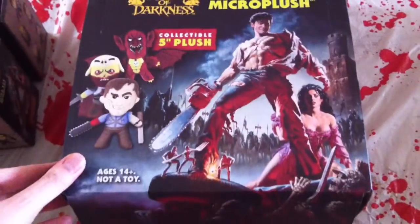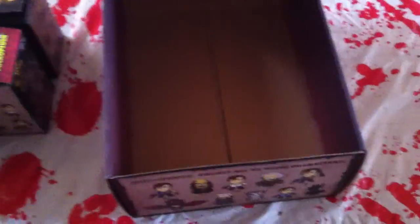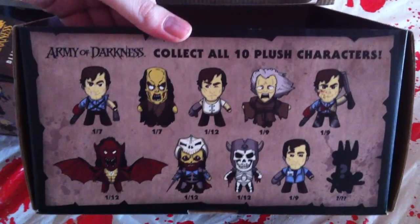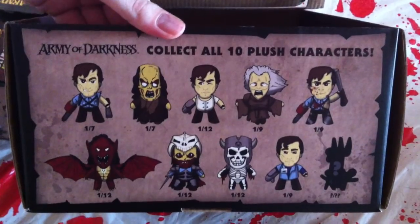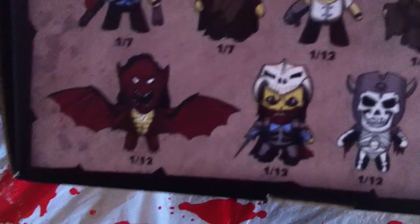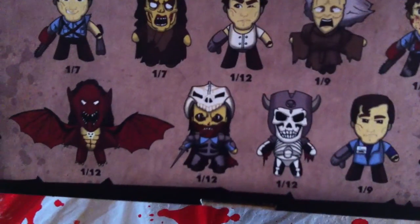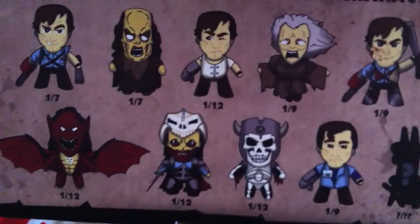First of all, here's the box for a full set. Actually looks really nice. They're not toys. The box opens like this. If you open the top, as you see: collect all ten plush characters. Now, there's four different Ashes. The rest are deadites. Here are your odds: one in twelve, one in twelve, one in nine, one in nine, one in twelve, one in seven, one in seven. So the harder ones to get are these deadites and the white-shirted Ash — those are the hardest ones to get.